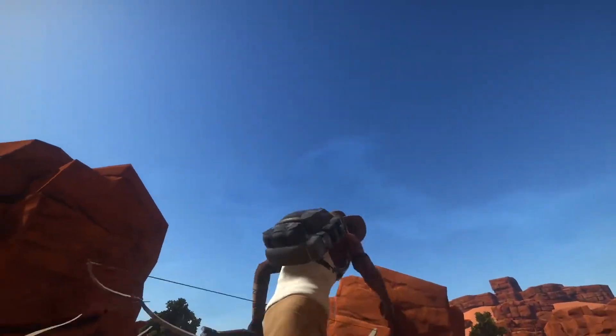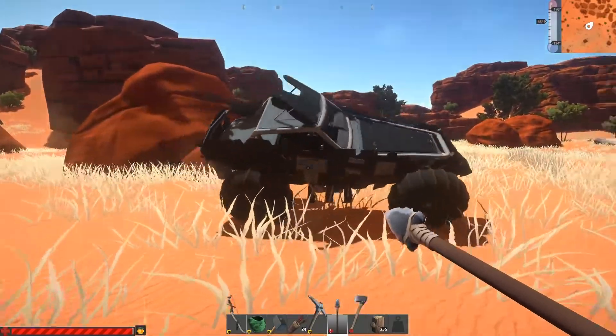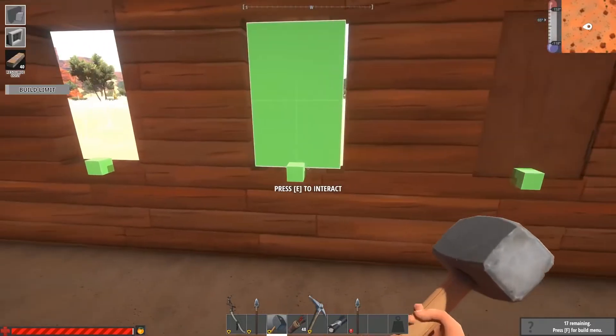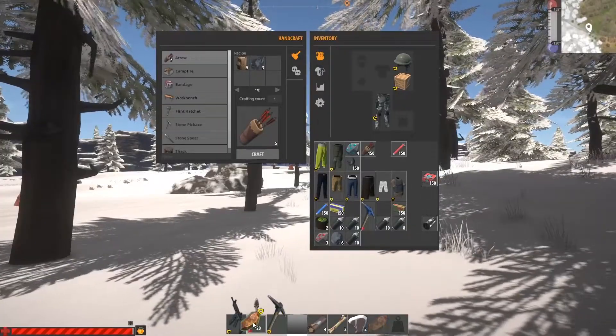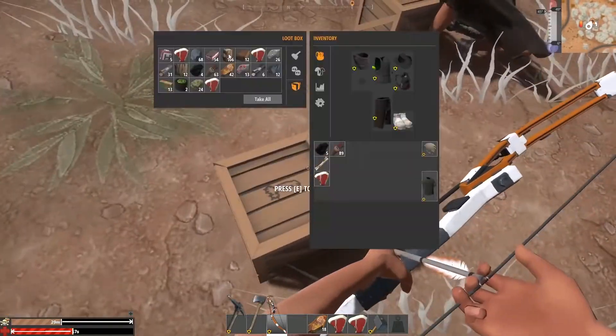Even with the largest backpack, you can't carry everything, nor can you leave your souped-up ride out in the open. It's important to build yourself a base where you can stash your gear, craft more complicated items, and stay safe from the outside world. Don't stash everything though — tools and weapons are made to be used. Insure them with amber protection so your hard work isn't all lost when you fall victim to another player.